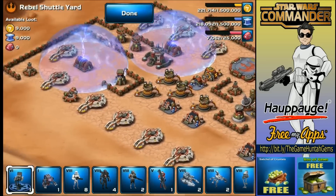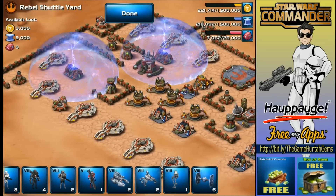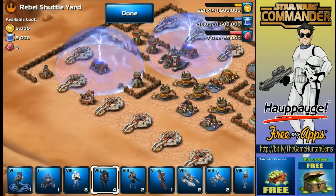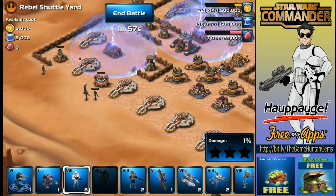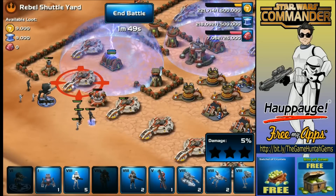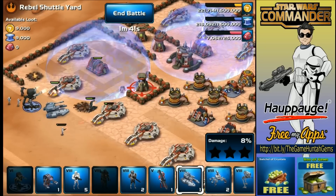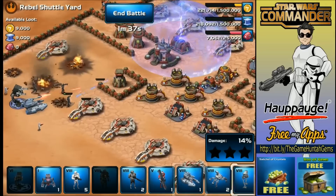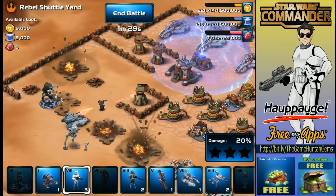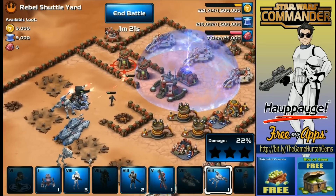We start with difficult bases right from the beginning. We can use the Droid Dekka — oh, I can only use that hero now, that's not good. We're going to put two troops here, two over there. We'll support our troops and bring down the rocket turret so we can deploy the AT-ST to bring down the shield generator. Why do I have a shock trooper in there? That was a bad joke.